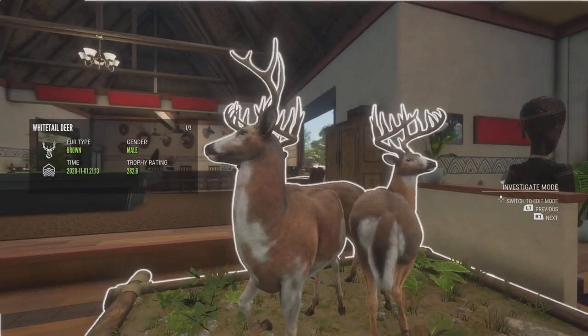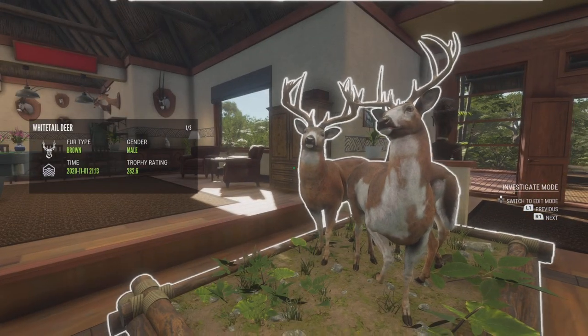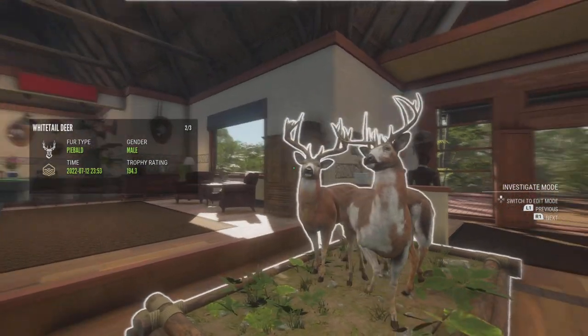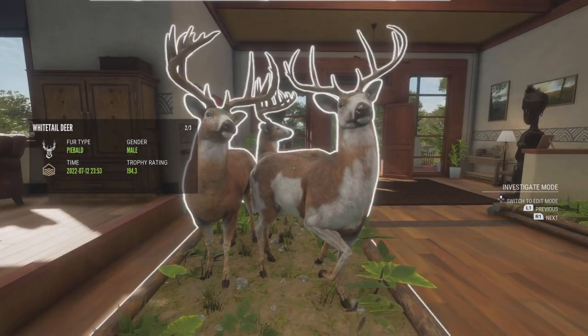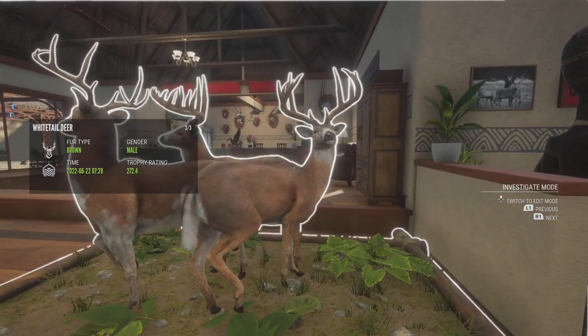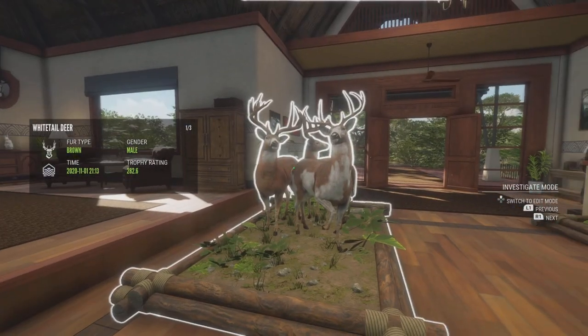We have our 270 Diamond Falladier with our Gold Melanistic and our Gold Piebald — and actually I have two Gold Piebalds, but this is the biggest of the two, scoring just over 200. Then right here we have a 282.6 Whitetail, back from before their scoring was changed. Then we have a Piebald Gold; I just shot this on my Reverend Thule the other day.